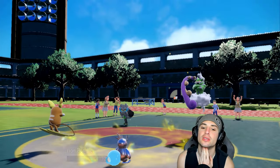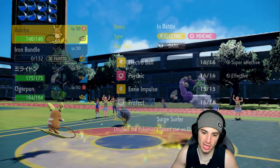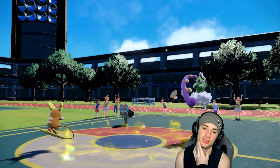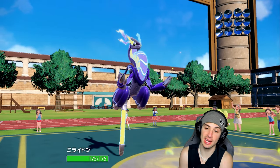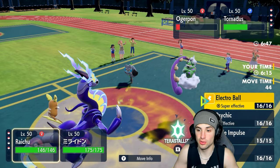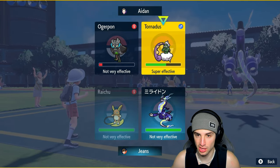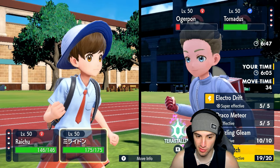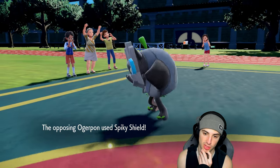We could go into Ogre Pon but best bet is just going back into Miraidon. Miraidon outspeeds here — that's good news. I'll go Electro Ball to kill Tornadus, and I could Volt Switch again to pivot. It's a Spiky Shield — no big deal. Raichu should outspeed but they're Taunting me. I'm attacking anyway, so we drop Tornadus with Electro Ball.